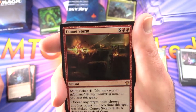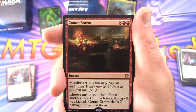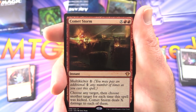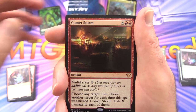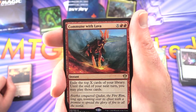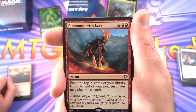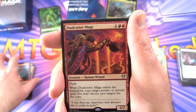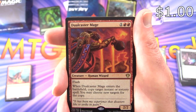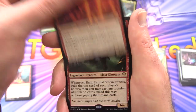Comet Storm — instant for X and two red, with multikicker one. For each time it's kicked, choose another target; Comet Storm deals X damage to each of them. Commune with Lava — instant for X and two red; exile the top X cards of your library until the end of your next turn, and you may play those cards. Jewell Thief — creature Human Wizard, 2/2 for three with flash. When it enters the battlefield, copy target instant or sorcery spell; you may choose new targets for the copy.